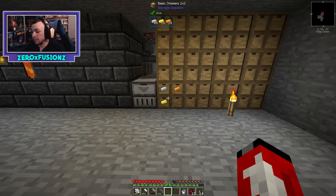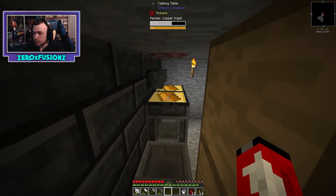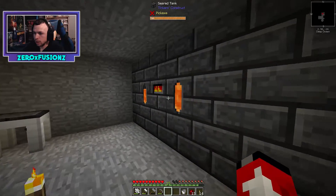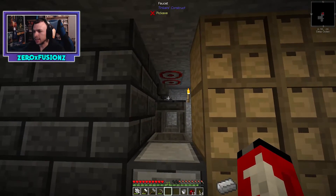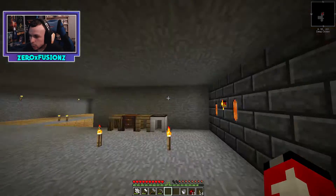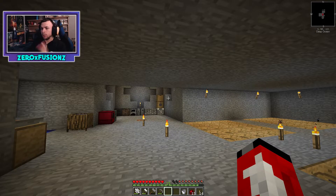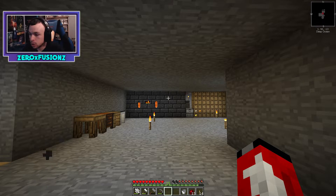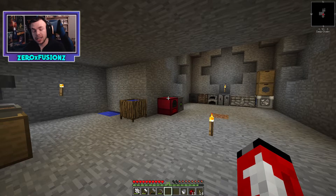We haven't made any tools yet but we've built an efficient smeltery system: 76 iron ingots produced, four gold ingots, and still going. We also claimed a challenge reward — eight mystery cubes, which I'll open later. With the draw controller, double-clicking sends matching items from inventory straight to the right drawer — love it. That's it for today's episode, thanks for watching!